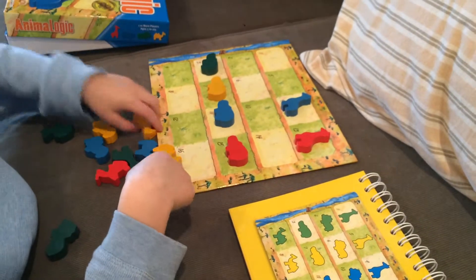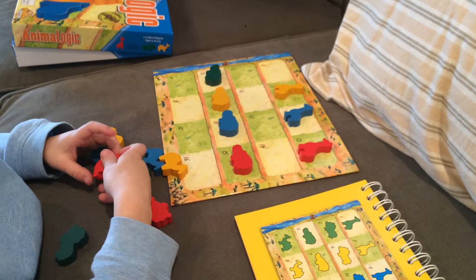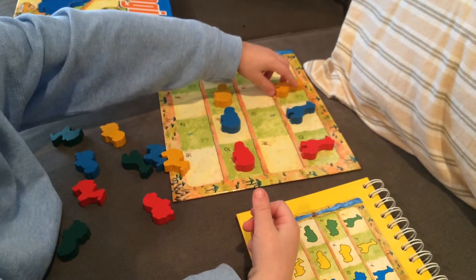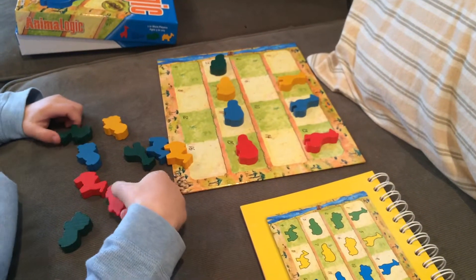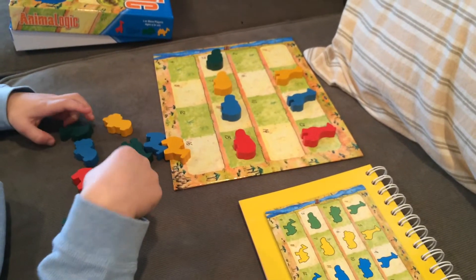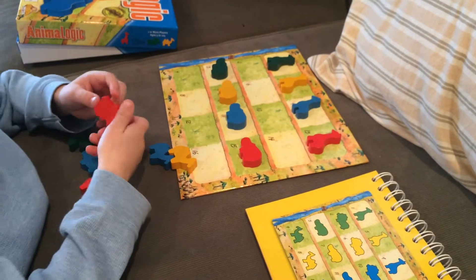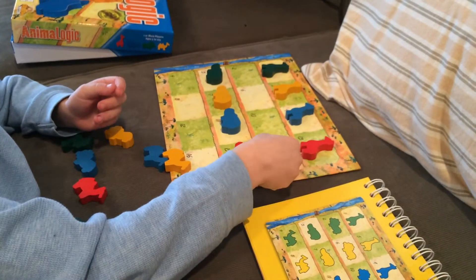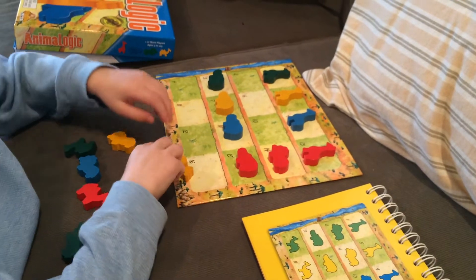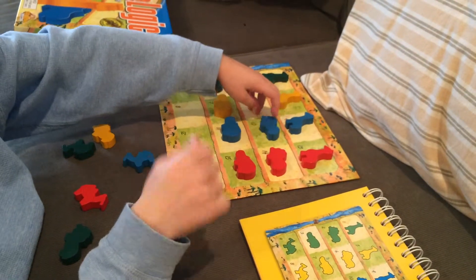So if the first animal to go is red, then the next animal to go has to be red. Or if the first animal to go is a camel, another camel can go. It says in the book: color follows color, and species follows species. And then we have to have them in the correct order when they all cross the bridge. So we'll see how it goes.